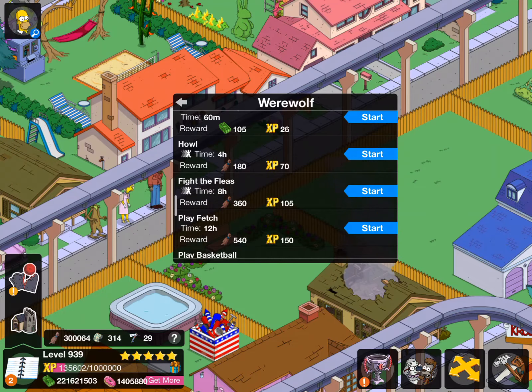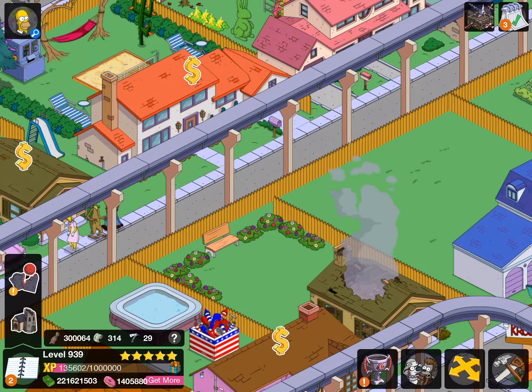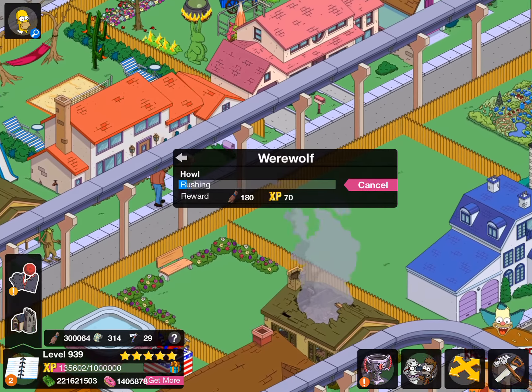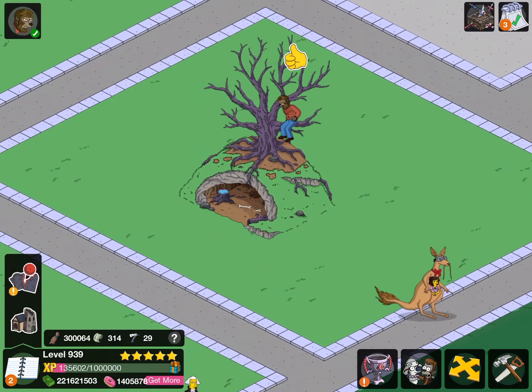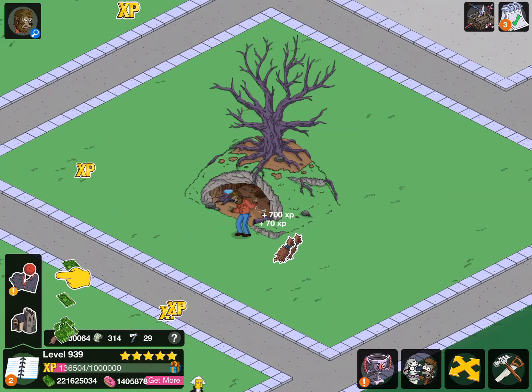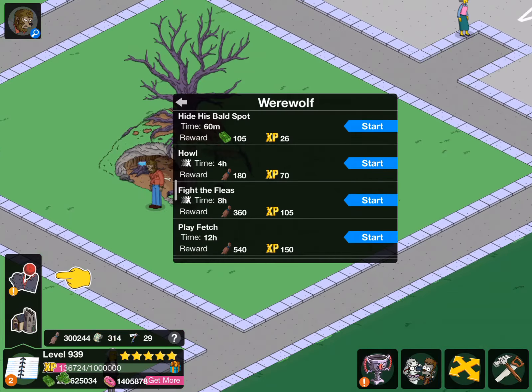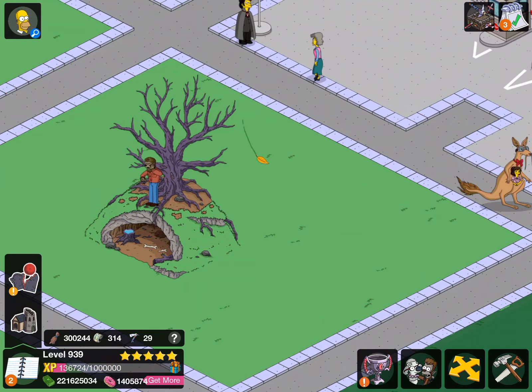All of his animations happen at the Howl Hill. His first animation shows him sort of drinking and then howling and then coughing. His second animation is 'fight the fleas' — he's just scratching himself, it's kind of funny. Then he does the little dog thing.